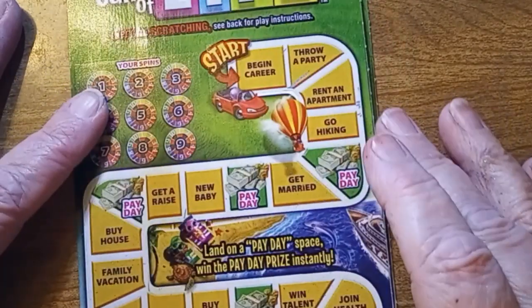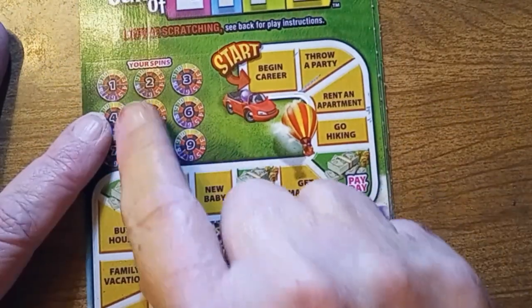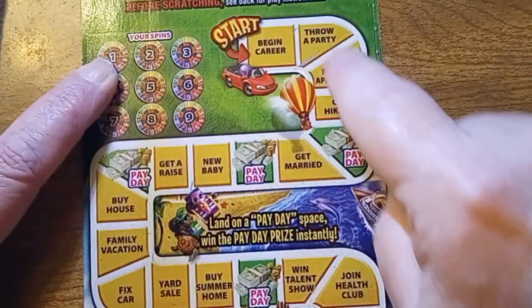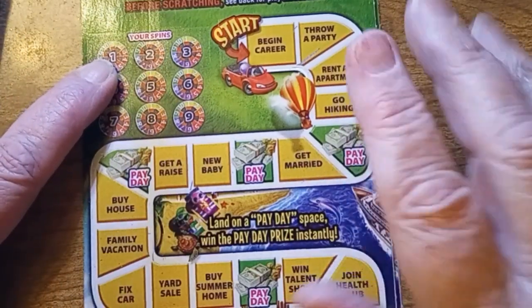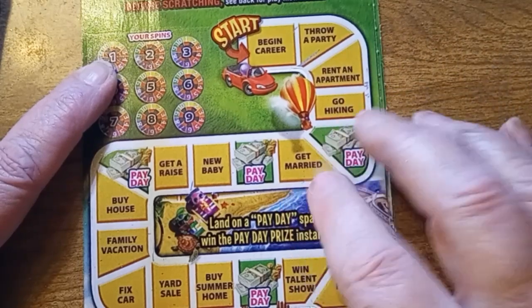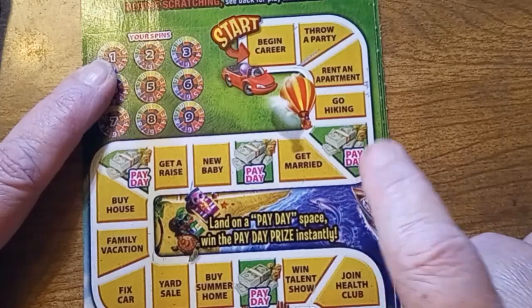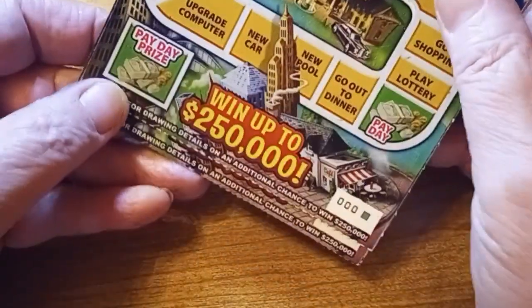The way to play this game is I've got nine spinners here. Start with number one and work our way around the game board. If I uncover three of the same amount, I win that amount. If I land on a payday and payday is underneath it, then I win whatever the payday bonus is.